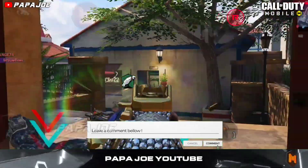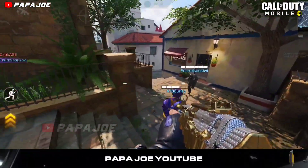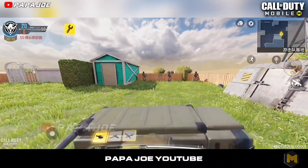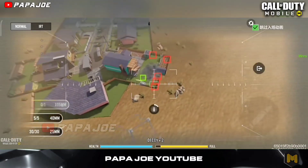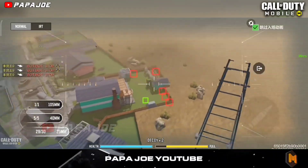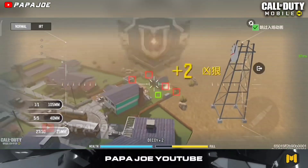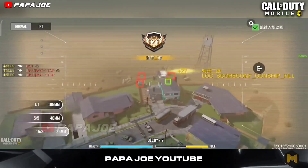After the test server for the Chinese version was released, dataminers found a new Scorestreak which could also appear in Season 9 in COD Mobile. I'm talking about the new AC-130 Gunship Scorestreak, a heavy attack helicopter equipped with 40mm and 25mm guns and tracking missiles. You need 2,000 points to use the new Scorestreak. While flying the AC-130 Gunship, you can choose between the two guns and the tracking missiles. The new Scorestreak can be destroyed in a short time, similar to the Chopper Gunner.